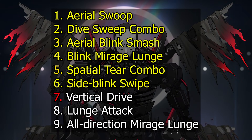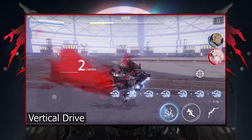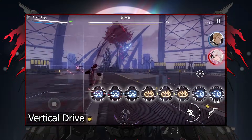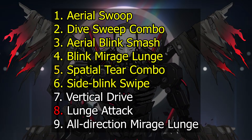And there you have it. The remaining moves appear less commonly and are not as deadly as the first six. Vertical Drive is a delayed upward strike with a really obvious visual telegraph. There are about three variations of lunge attacks and Gabriel tends to do them at medium range; they don't hit that hard and are relatively easy to dodge, so you'll probably survive.